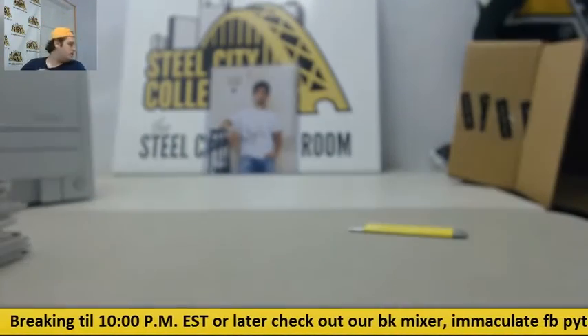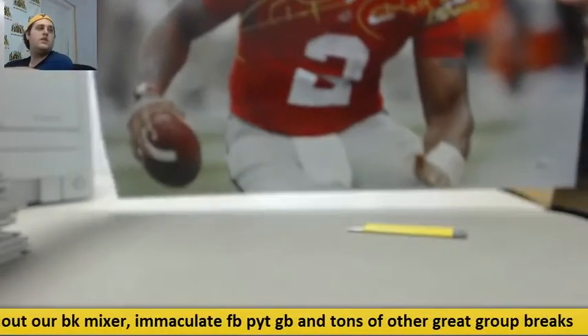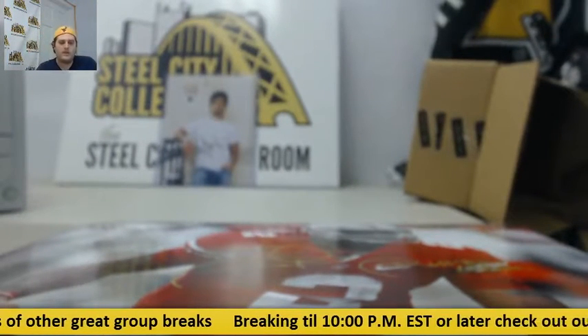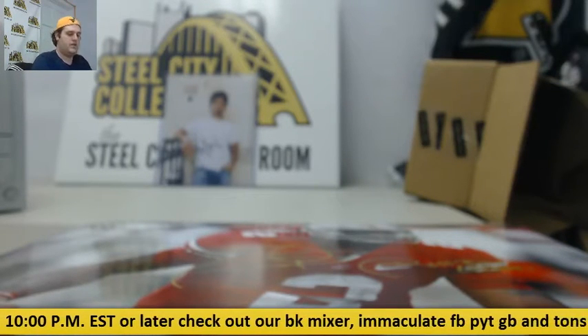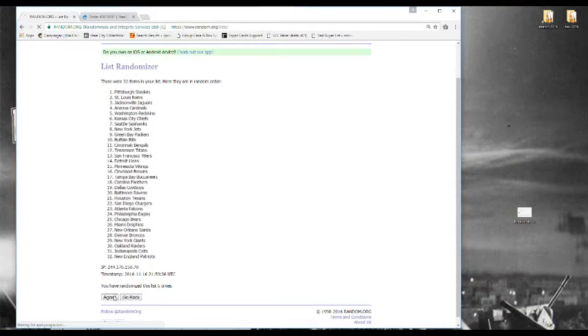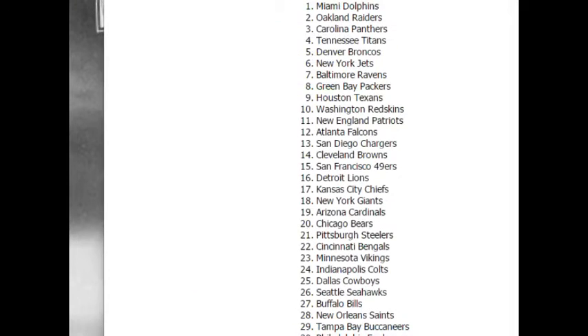In case you missed it, guys, Pryor's right here — the 16 by 20, Terrell Pryor, Ohio State. Let's go to random.org, we're going to randomize this five times. Winner of the Terrell Pryor 16 by 20 is going to go to the Miami Dolphins. Congrats to Miami, whoever had the Dolphins!